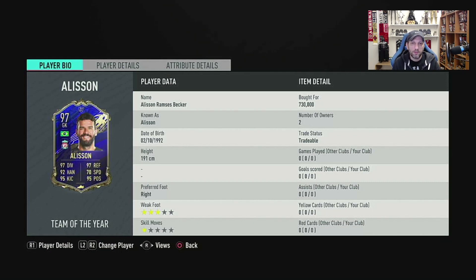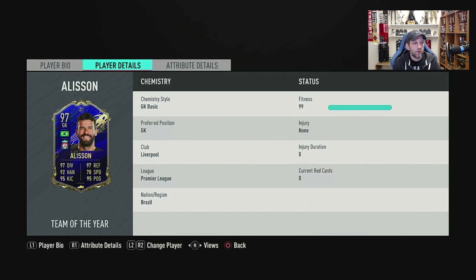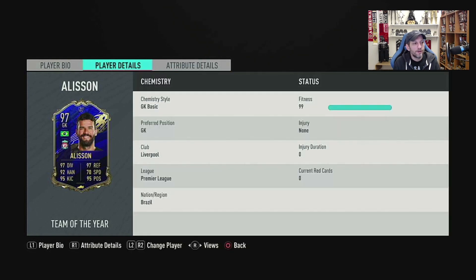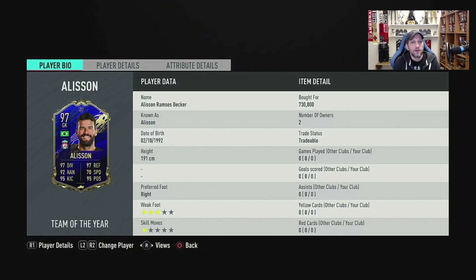There's not a lot you can say with goalkeepers, as we reviewed before with Van de Saar and Neuer. Because we don't have many details here, we can't really see what's good and what's not — it's just a summary of their attributes. With goalkeepers it's a hit and miss: some perform well, some don't, and the stats don't matter that much. You'll see some that are lower rated and perform better in game. You just have to take a goalkeeper, play a few games, test him out, and see if he's good for you.